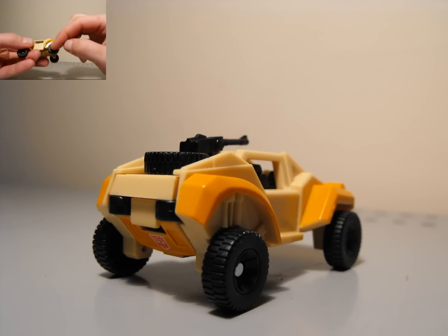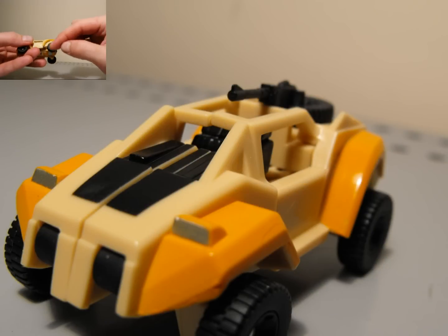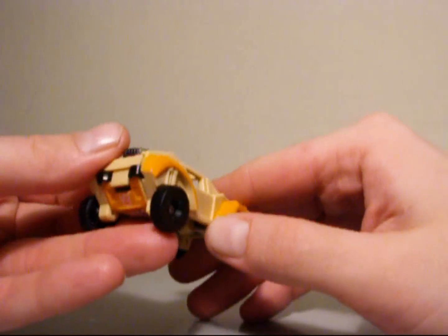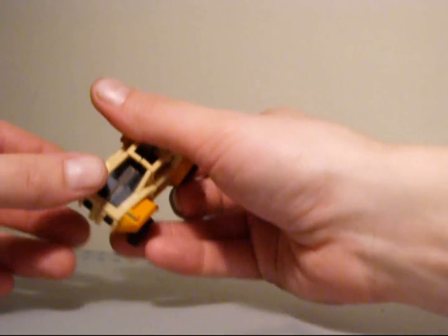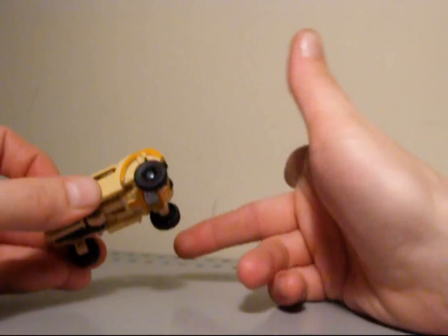I wish they would have made the middle of the wheel silver — I think that would have been a nice touch. A little bit more silver in here would have been cool, maybe an Autobot insignia in the front or something like that. It does roll pretty good though — and that is pretty much it. Not really digging the vehicle mode.